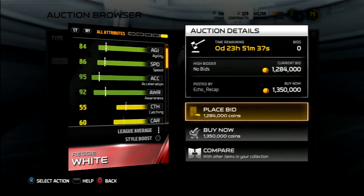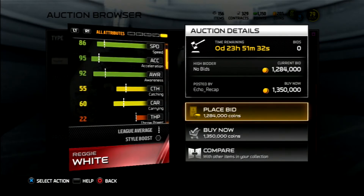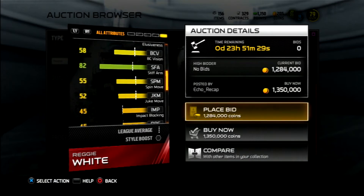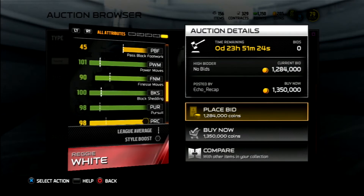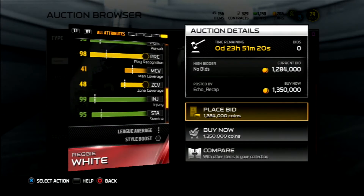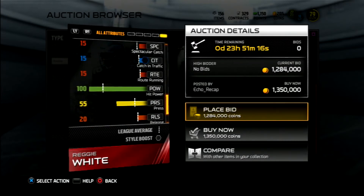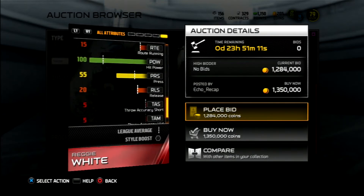His catching is probably the only thing different from JJ Watt — 55 catching. Hit power is 98 tackle, 82 stiff arm, 74 trucking. 101 power move and 90 finesse — that's beautiful because usually one is way higher than the other. 100 hit power — this card is a monster. He's gonna be getting in the backfield and forcing fumbles left and right.